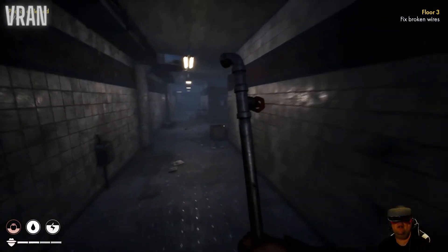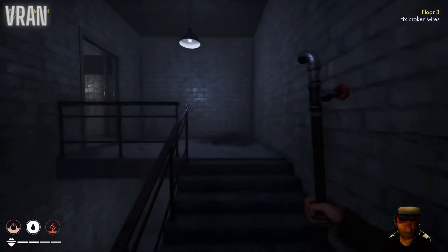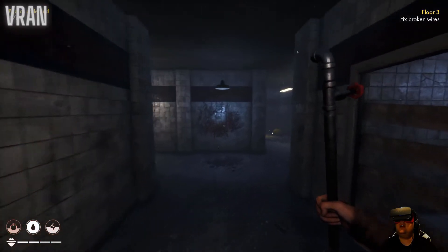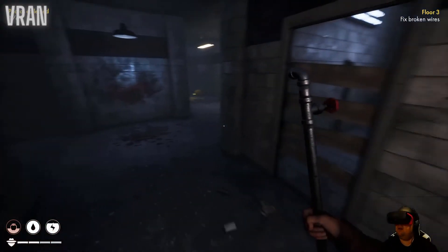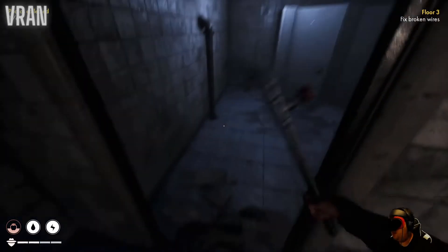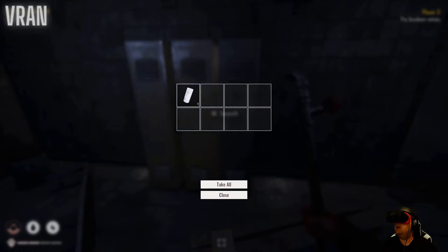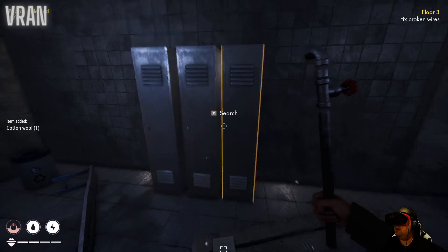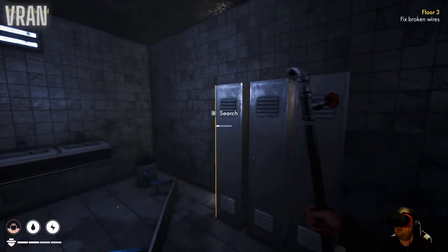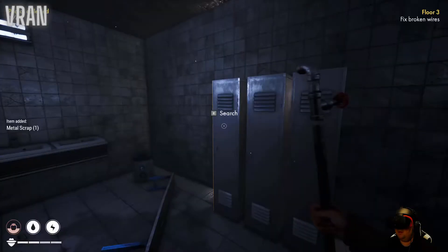Now we can go up to the third floor and see from there - we do need something to eat. Toilet - search. Head & Shoulders, cotton wool, take all. I didn't check my health so let me see - we have bullets. Metal scrap - take all.